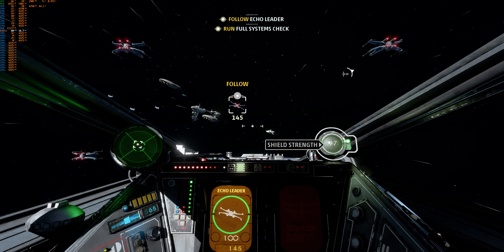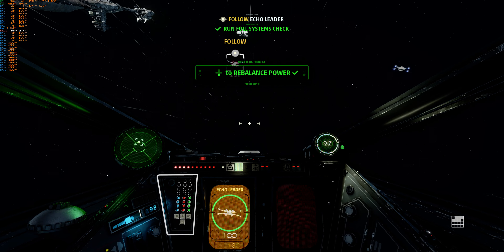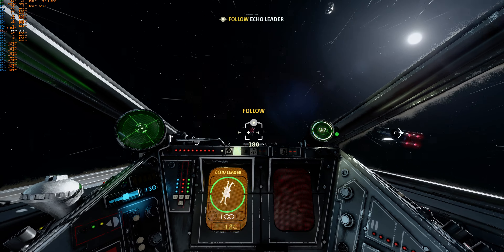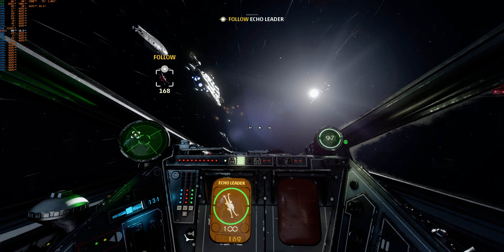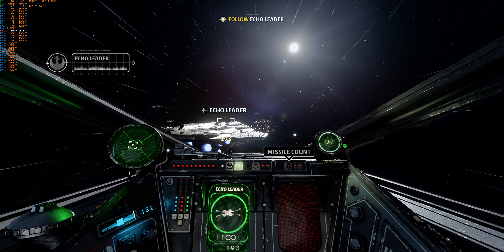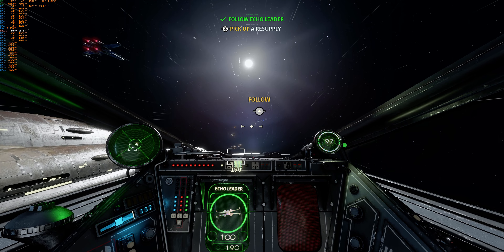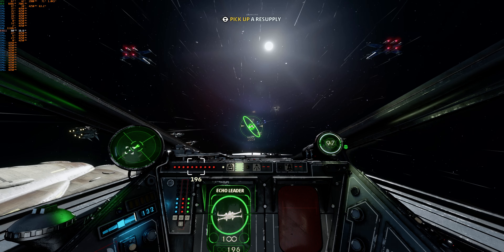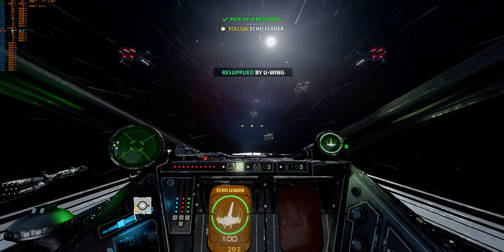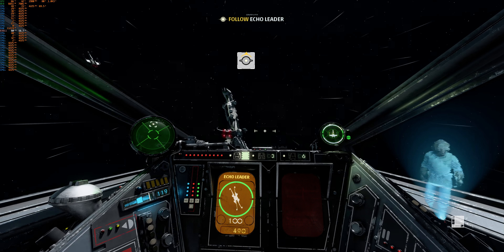Double check shields — we might need to hold on a while. Systems check complete. In formation. Echo 3, matching formation. Echo 2, standing by. Echo 5, standing by. I'm in formation. Okay, squadron — anyone low on missiles needs to stock up now. Head to the U-Wing for resupply. All good?